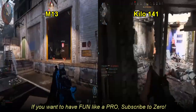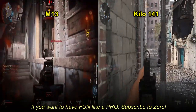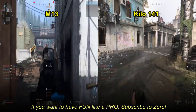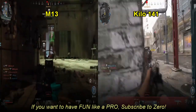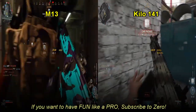Let's talk about the attachments. Attachment-wise, both of these guns get a lot of similar attachments. For the M13, it has a couple of different attachments that'll make it a little bit better closer range. The Kilo has a couple of attachments that are going to make it a little bit better at further range, but there are so many attachments on these guns that you can really customize them the way you want.